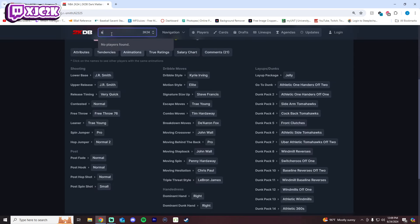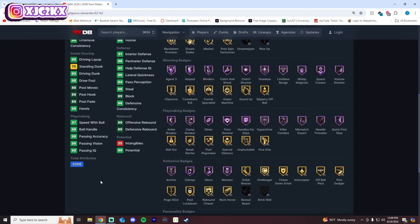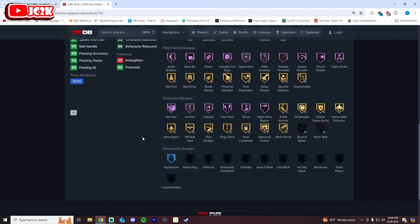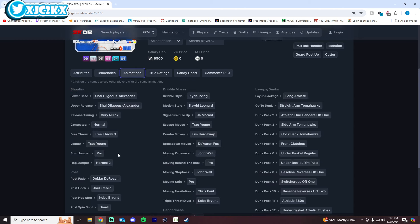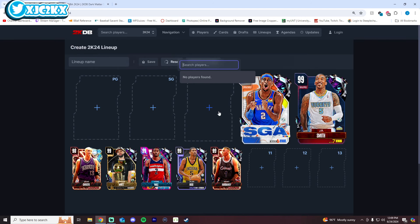Number 4 is Shai Gilgeous-Alexander. On paper he's not quite as good stat and badge-wise as JR, but I like his release more — that's the main thing. He's still a really solid defender, great playmaker, shooter, and elite level finisher. His upper is better which makes his trey fade smoother and easier to time, and his sigs are just as good as JR's overall. This SGA card has been out two-plus months and is still really, really good at his position.